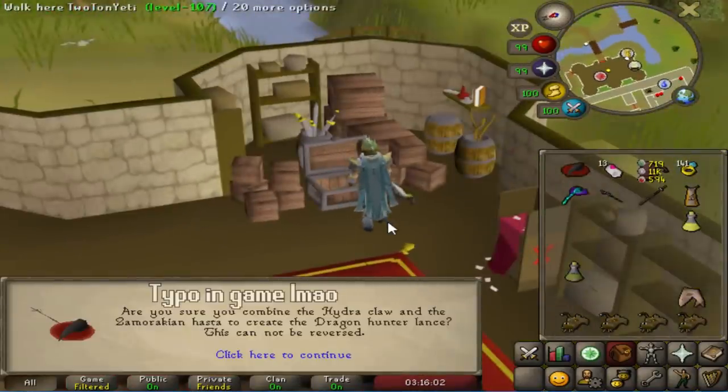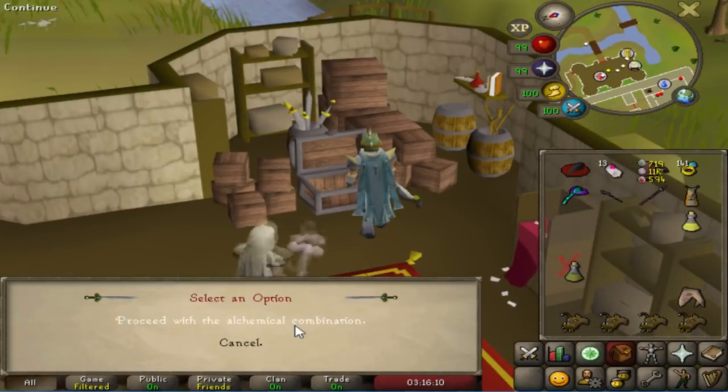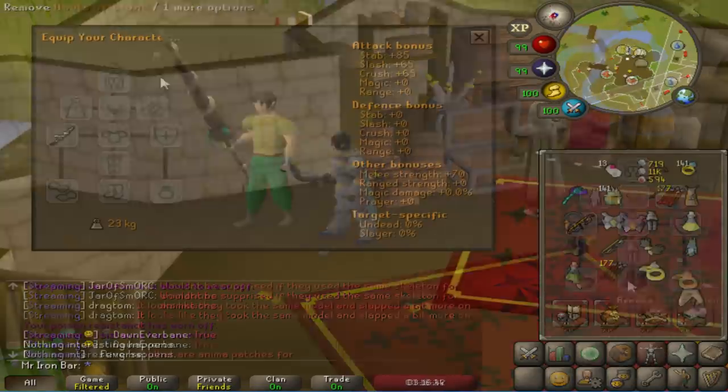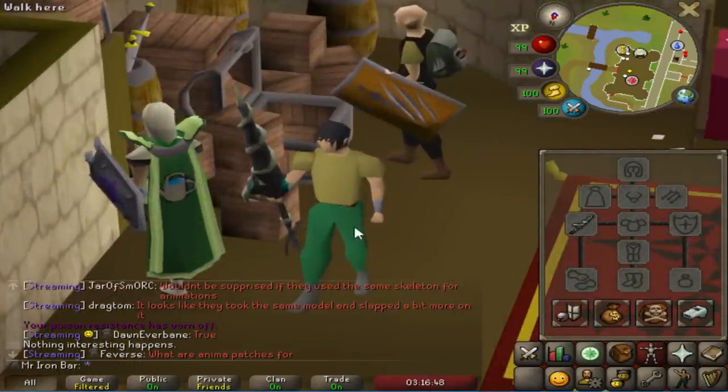Are you sure you combine the Hydra Claw and the Symmachian Hustle to create the Dragon Hunter Lance? This cannot be reverted. Of course — proceed with the alchemical combination. It did the diamond sparkle enchantment animation. There it is, boys. The equipment viewer — you can't even see the whole thing, so I'll just show it in game.